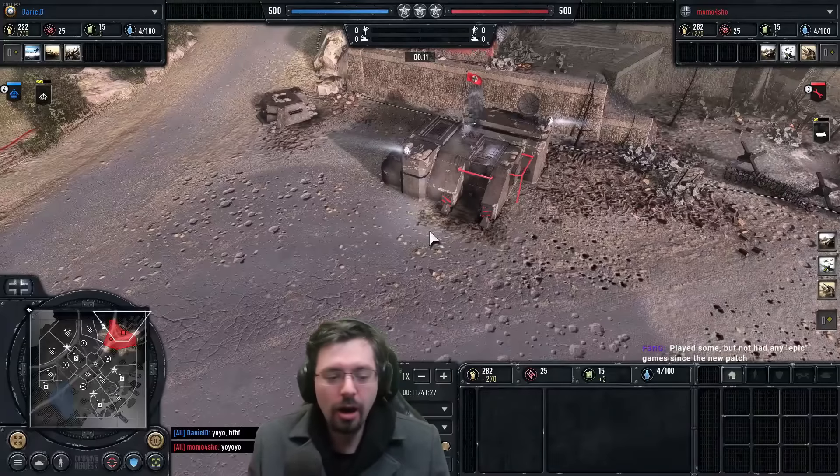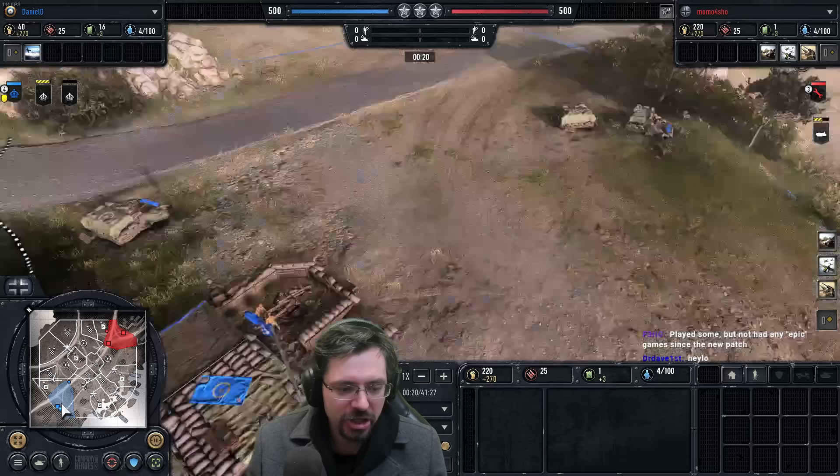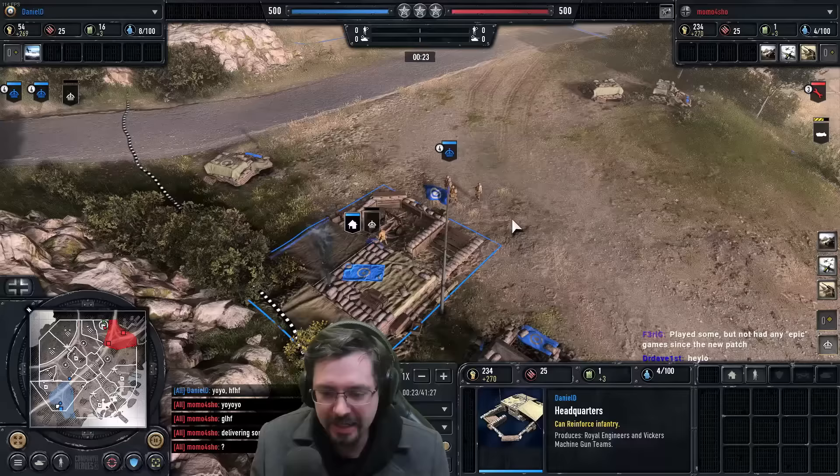All right, in the red corner we have Momo playing as the Wehrmacht. We're now going to turn off Fog of War and check out the blue player who's playing as the Brits. It is Dan DLD, but we're going to call him Dan for short because that's easier.